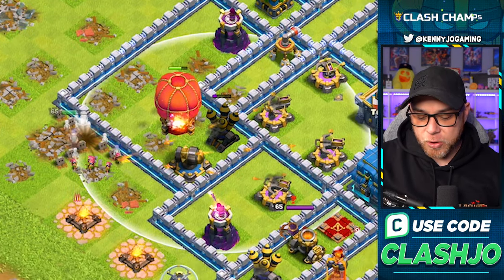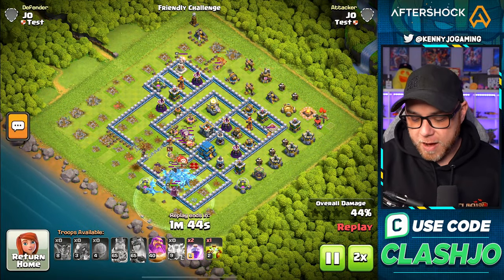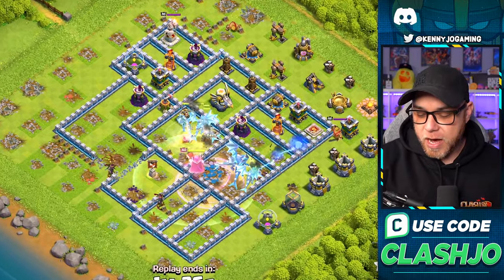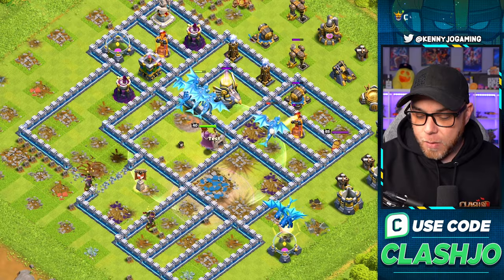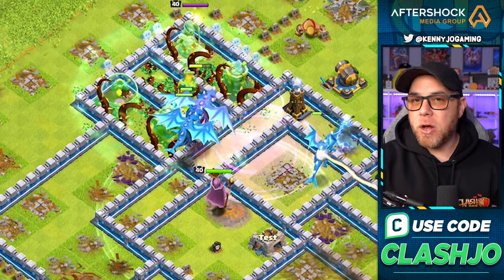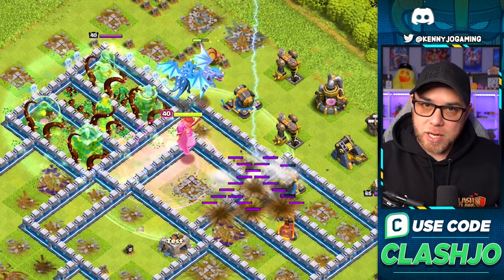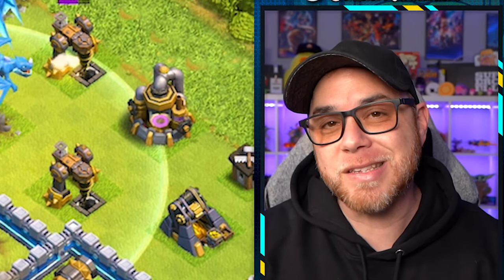There goes our Stone Slammer. Here comes our Balloons, our Electro Dragons, and our Grand Warden. There are two defenses we have to worry about when it comes to the Electro Dragons: the Air Sweeper as well as the single target Inferno Tower. Our E-Drags take down the Town Hall and work their way up into the Eagle Artillery. We have one section with a single target Inferno, so we go ahead and use the Overgrowth right there. It shuts the defenses down but also redirects our Electro Dragons to another building away from it.